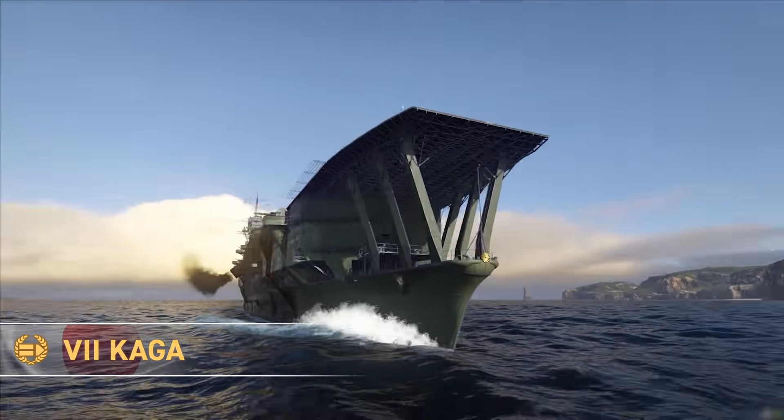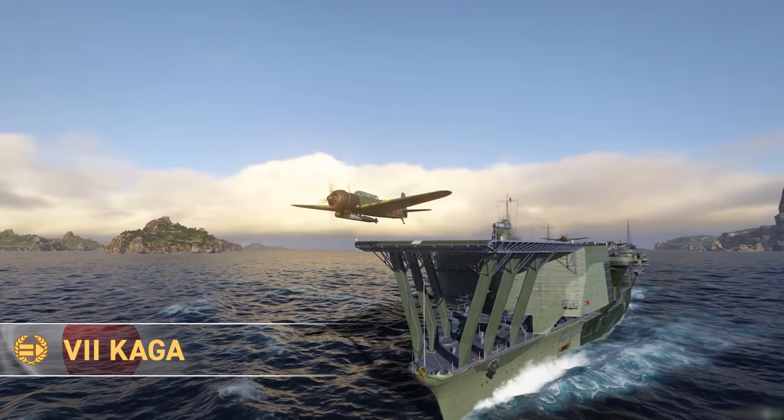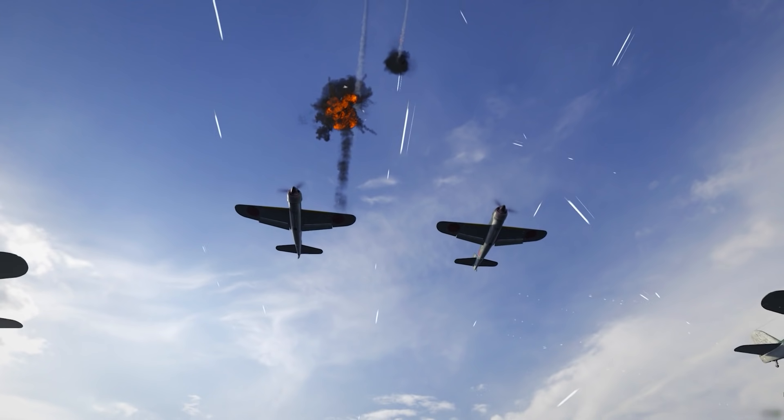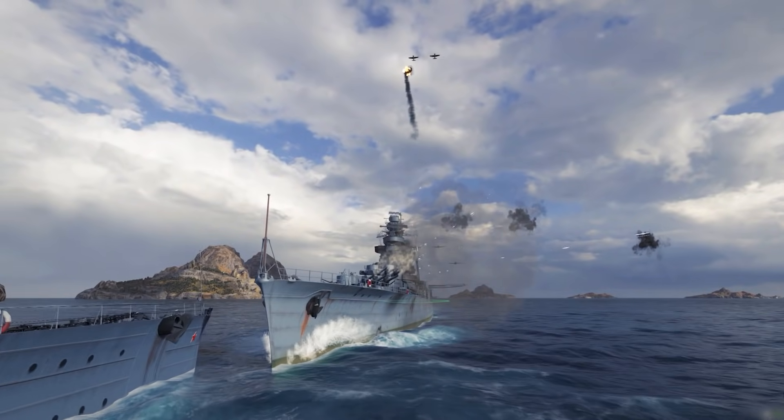Tier VII Kaga, Imperial Japanese Navy Aircraft Carrier, is the first ship of that type in the Bureau. Her numerous dive bombers are pretty accurate with their HE bombs.